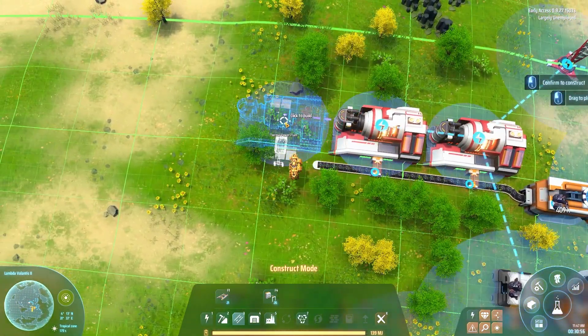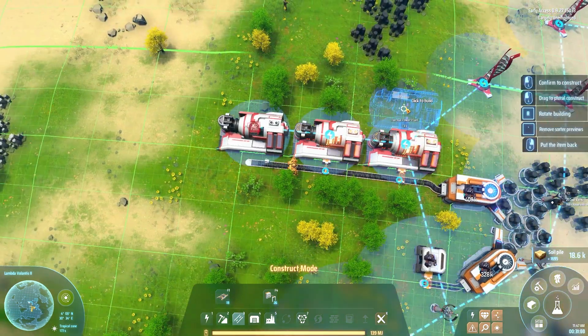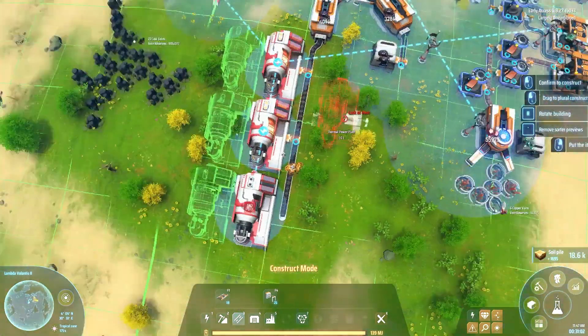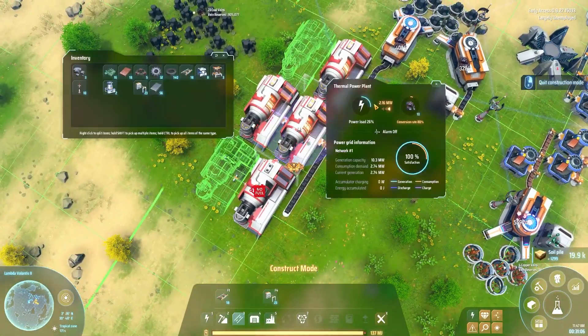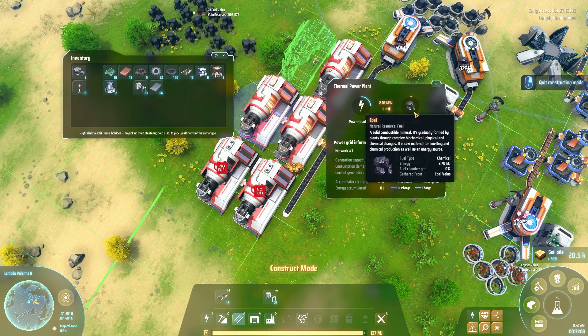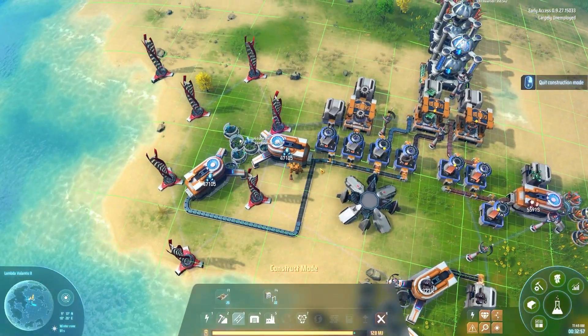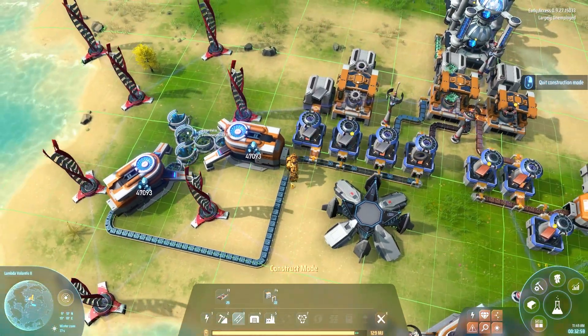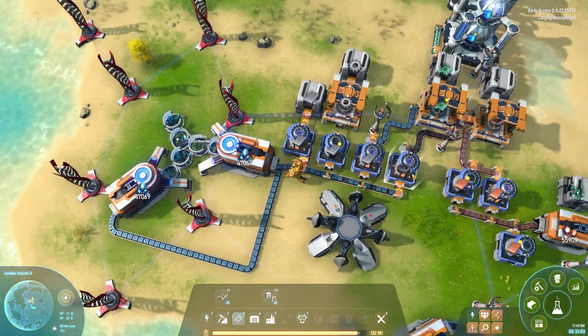Let's build a few more thermal plants — queued to five at a time. We are now producing thermal power, and immediately our power grid jumps to 100%. Each wind turbine produces 0.3 megawatts; each thermal plant produces 2.16 megawatts — that's like eight wind turbines in one spot. They are very, very powerful. I think we'll stack it to three thermal plants — the six of them will run our base. You can pull from one into the other by putting them behind each other, chaining the belts.